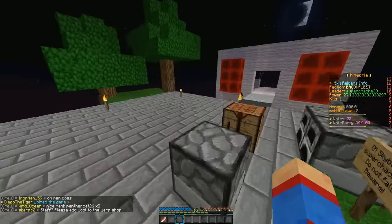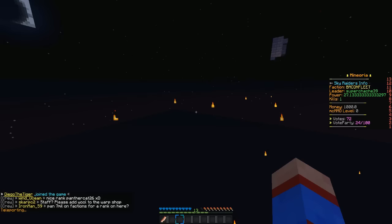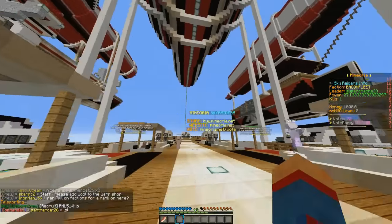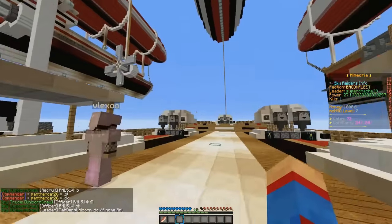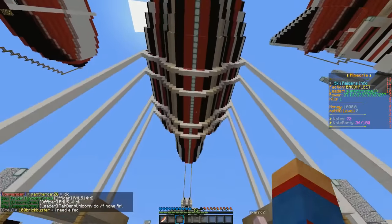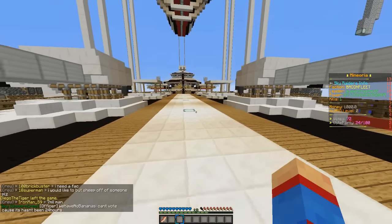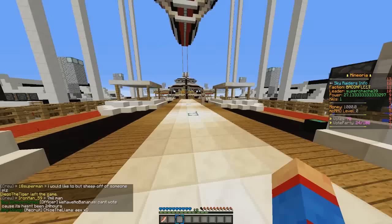One fun fact about Sky Raiders: the spawn ship can actually fly. If we threw the fuel on it right now, this thing would actually fly around — which is totally sweet. This is literally how big you can get ships to be. You can literally make a ship this size, which is totally awesome. Obviously it'll take a long time, but you guys can do this.